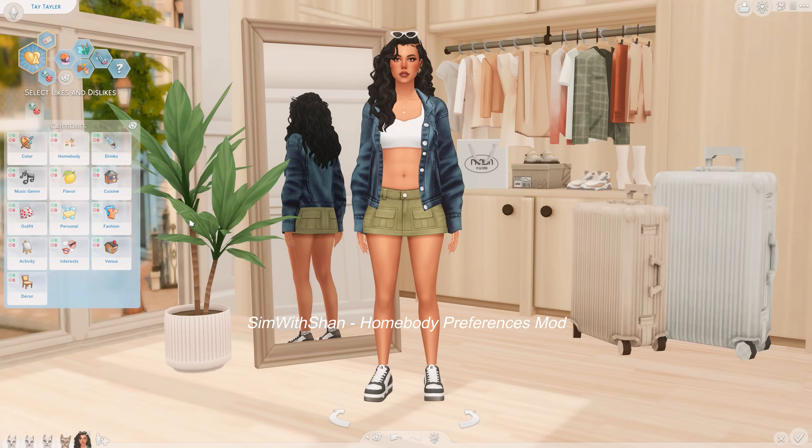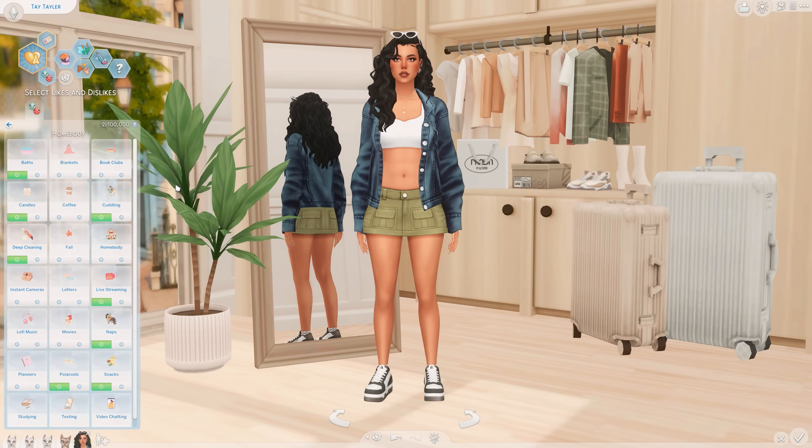Another mod I've been obsessed with is the Homebody Preference mod by Sim with Sham. Basically when you go into your likes and dislikes, you'll see this category called Homebody. When you click it, you have custom likes and dislikes that really allow your sim to enjoy being at home more. For me I put that I love baths, candles, deep cleaning, live streaming, naps, polaroids, and snacks.